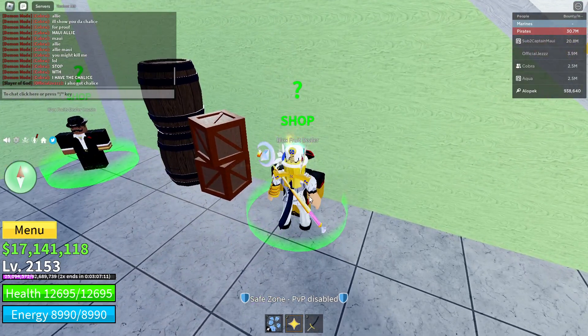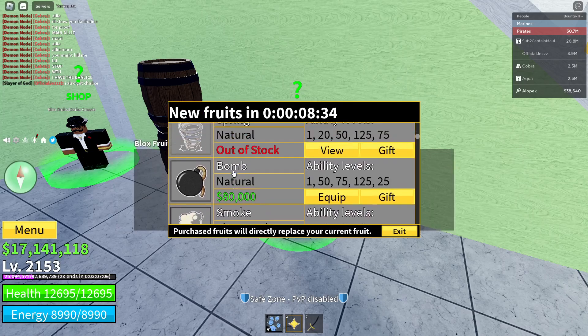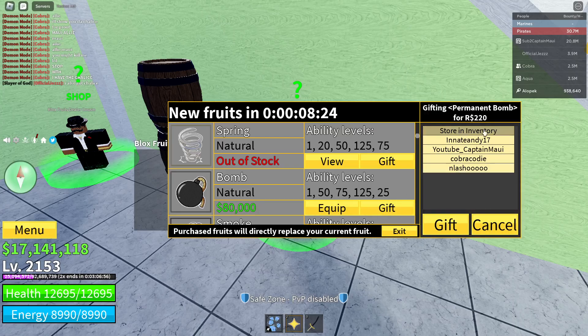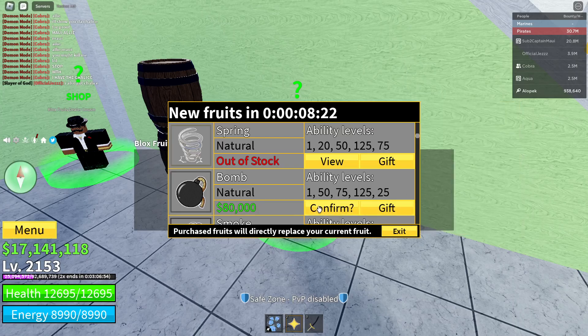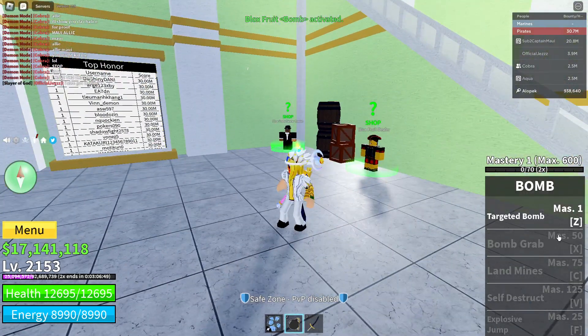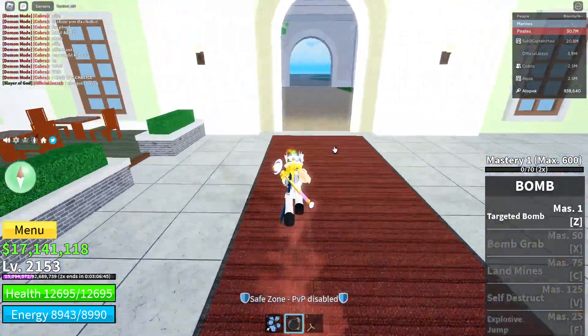Let's go talk to the blocks fruit stealer. Wait — bomb is 80,000 now? It got a massive buff! How much does it cost? 220 now? Alright, RIP my life fruit boys. Let's get that bomb action going. There are five attacks: explosive jump, targeted bomb, and more. Let's go take a look.